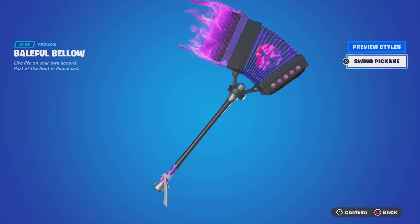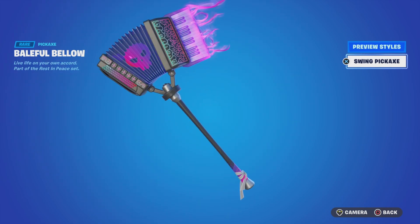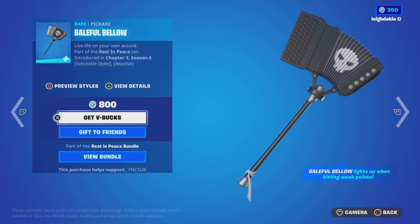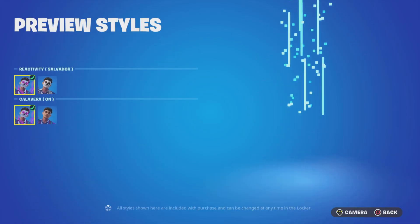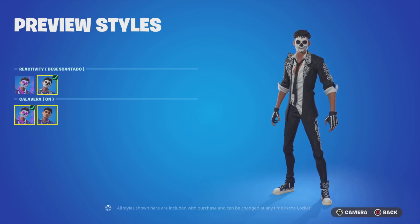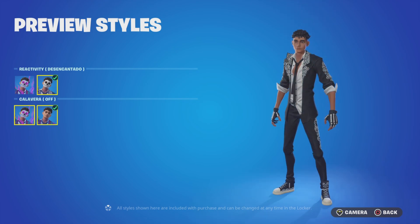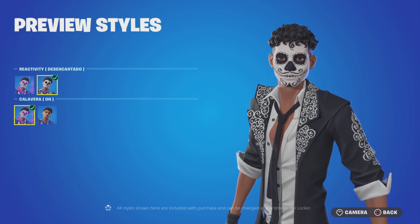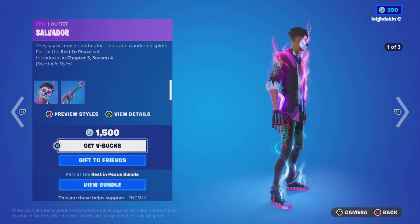There you go — there's a purple glow, that's the reactivity. That's a cool reactivity on that one. You've got Beautiful Bellows with reactivity on. You've got Salvatore — reactivity on and then off. No mask, mask on — kind of cool. That's his reactivity, full bodied.